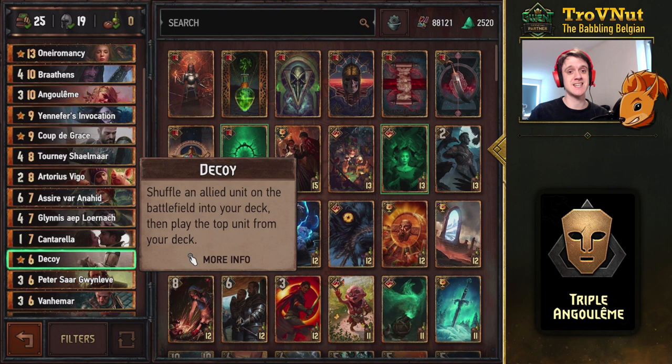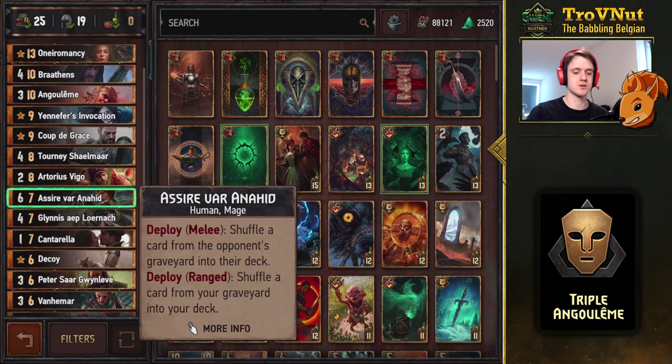For example, if you use Decoy on Angoulême, you can pull her again with Oneromancy in the same round, or hold off and draw her again in the next drawing phase. That's the second way to play her.